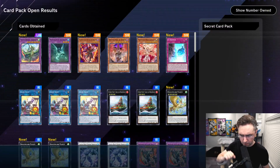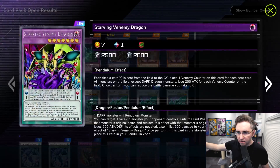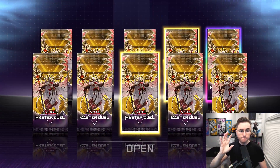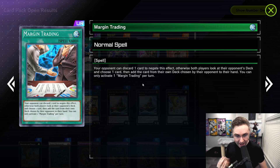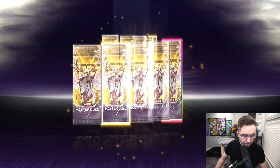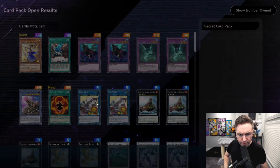A Magic Key Dragon. Opening more packs — where are my Despias at? We got Starving Venemy Dragon. Opening again and again. Got Margin Trading — your opponent can discard one card to negate this effect, otherwise both players look at their opponent's deck and choose one card, then add the card chosen by their opponent to their hand. What the hell is this? Let's keep on opening. Ten-pack: we got the Sword Soul — the Iris Sword Soul. I could make a video on this if you want.